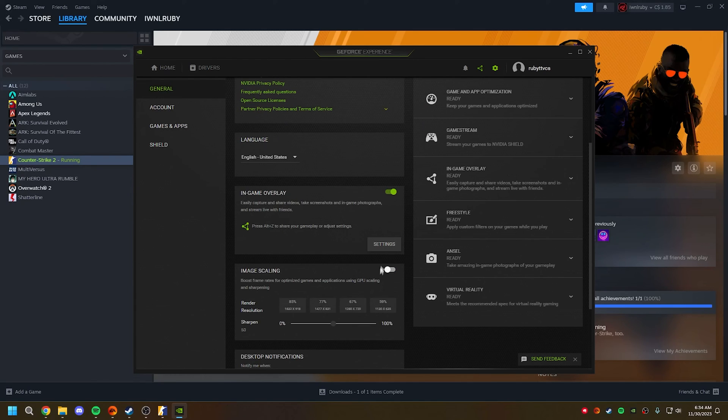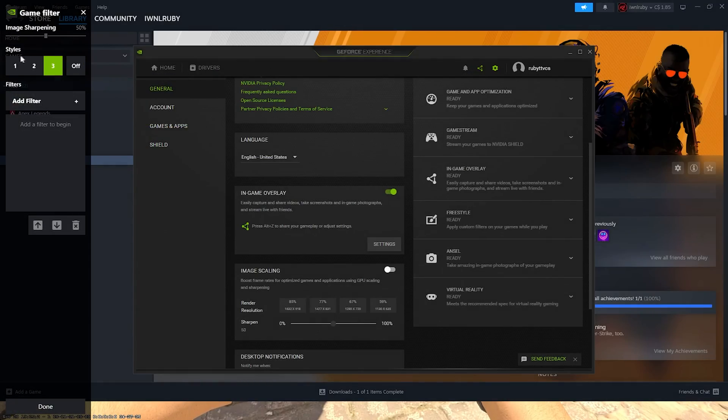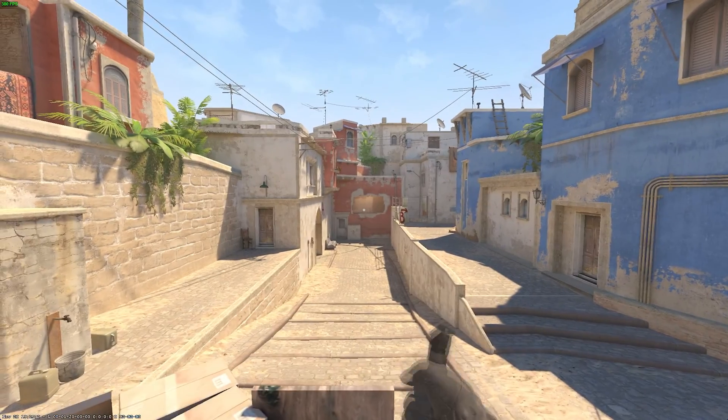You don't need to enable experimental features anymore. I just have in-game overlay enabled so that when I go in-game, I can press the shortcut and then go into my game filters.